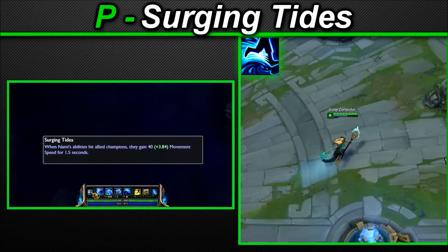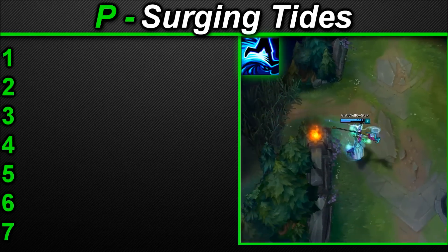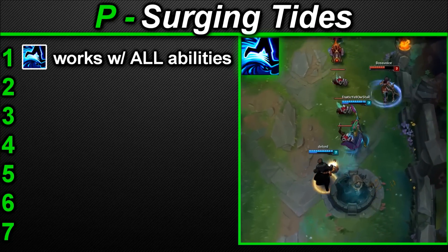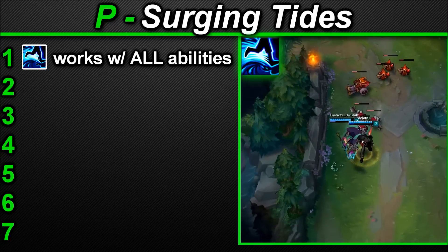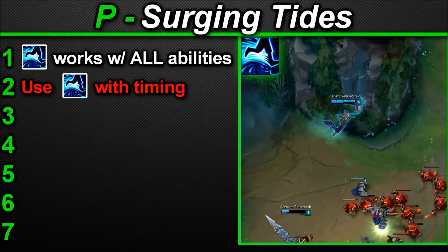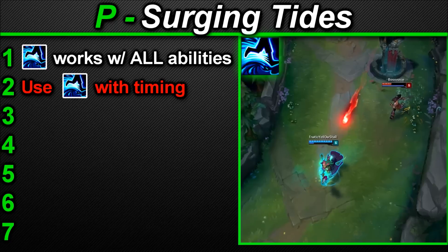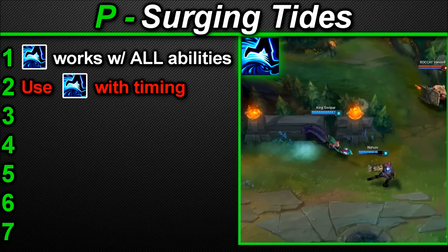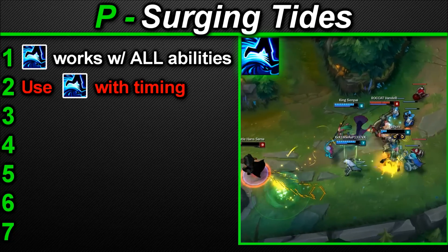Nami's passive: Surging Tides. When Nami hits an allied champion they gain 40 plus 10% AP bonus movement speed for 1.5 seconds. All of your abilities provide this passive on hit — Ebb and Flow, Tidecaller's Blessing, Aqua Prison, and Tidal Wave. Use this on all your abilities when allies need movement speed. Importantly, don't spam all abilities in one go immediately — it wastes potential movement speed time. The buff refreshes on each ability landed, so spread out casts across 1.5 seconds to refresh the buff only when it's about to expire. This is a massive problem many Nami players make — they forget about it passively, but the movement speed is epic so use it to its maximum potential.